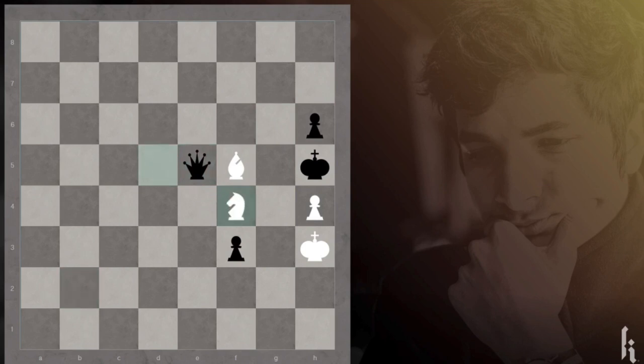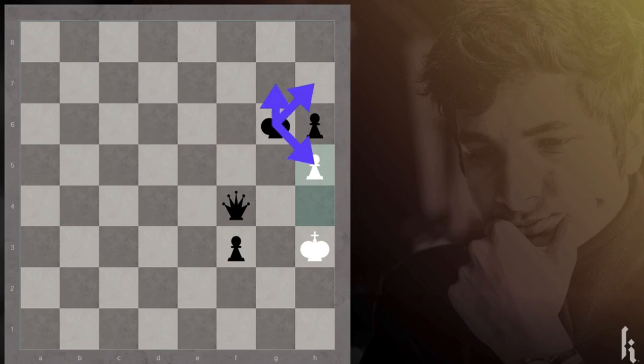That's why knight f4 is the key idea first. Now black has only one move — to capture the knight. Then you play bishop g6; again black has only one move — to capture the bishop back. And the last straw of the puzzle is to play h5. Whether black captures or moves the king anywhere, it's the same: the king on h3 is stalemated. A very pretty puzzle which requires slight accuracy.